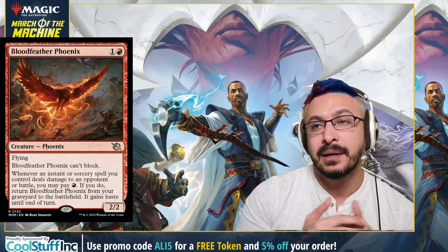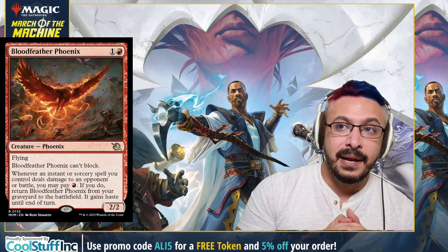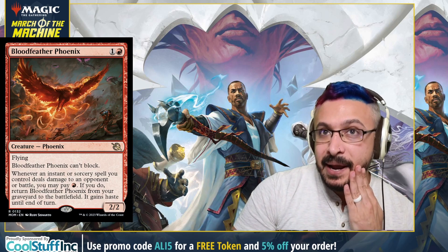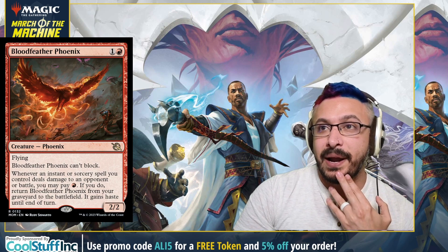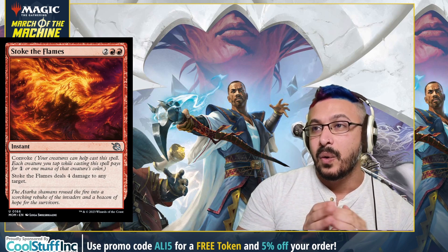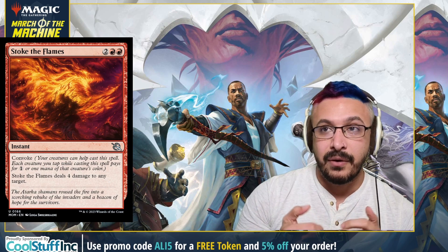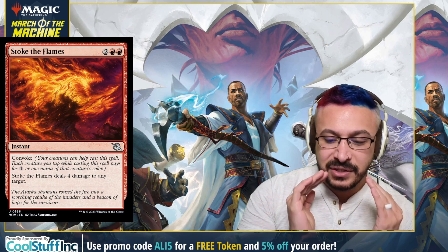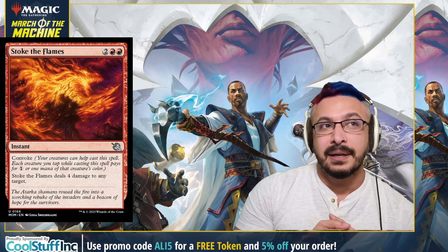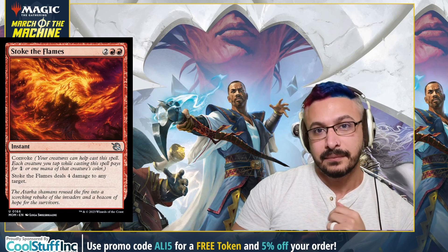Next up we have Bloodfeather Phoenix — two mana, 2/2. This thing can block and if you have instant or sorcery spells, it can do damage to an opponent and you can pay one red to bring it back right into play with haste. It's kind of like a weaker Arclight Phoenix but it might enable that archetype in standard. It lets you loot it away and reanimate it with instant and sorcery spells. And speaking of which — Stoke the Flames is also a very strong Magic card in red decks. It's an instant that deals four damage. It's four mana but it has convoke. Four damage is a lot for a red deck. They'll usually do like ten damage to you, and Stoke can easily close out the game. This card was a staple in standard in the past and I'm sure it'll be the same way now.